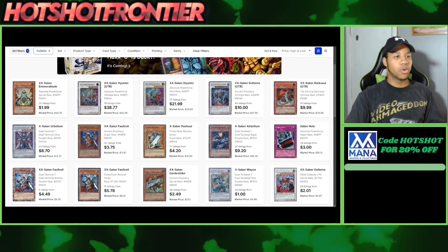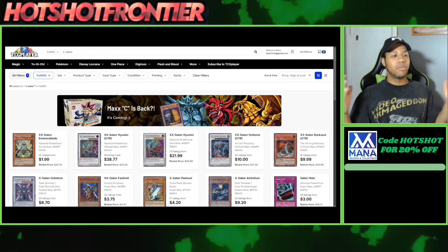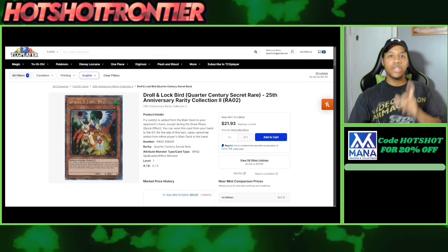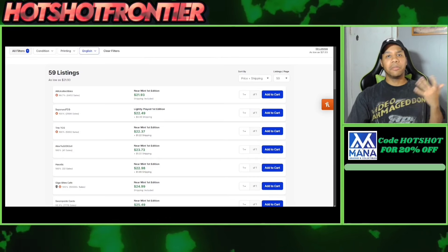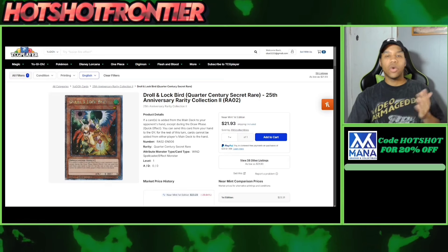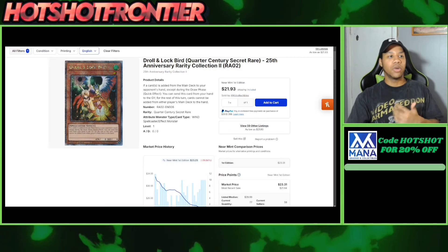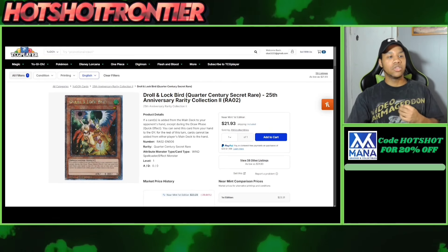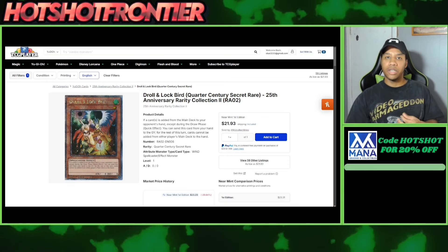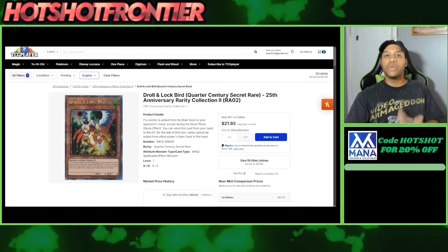If you're planning to pick up cards on TCGPlayer, definitely hit my affiliate link down below. Next is Jordon Lockbird from Rarity Collection 2, the quarter century secret — the OG copy is about $22, so picking up a playset for about $66 is not bad for a historically expensive card. Over time this card will go up. The ult art is a bit cheaper if you want that, but personally I think the OG copy is a great pickup. It does have competition with other rarities, but it's worth it.